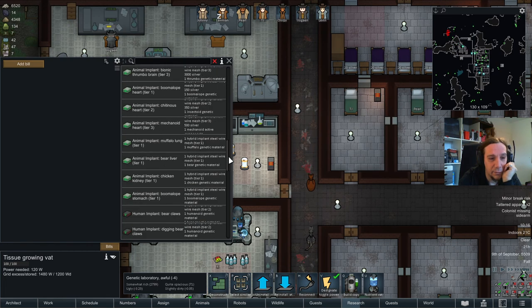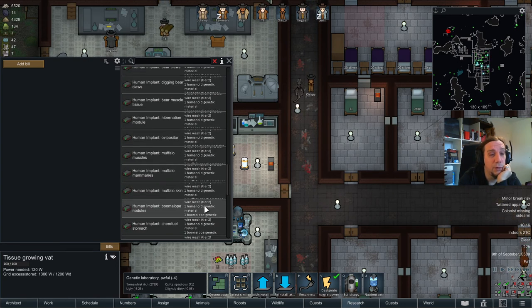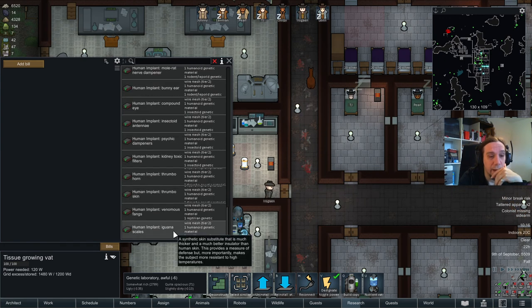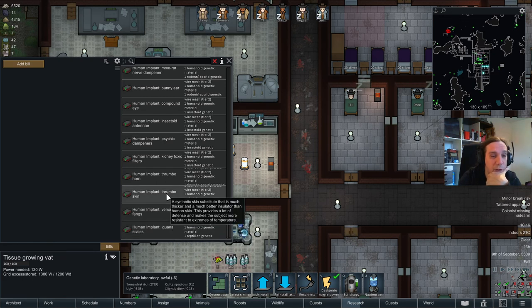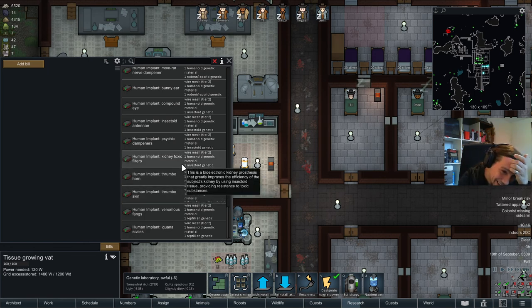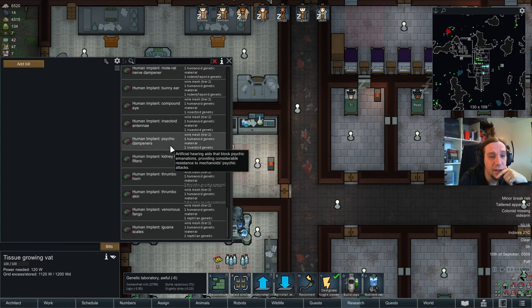Tissue Growing Vat. Mechanoid Heart - that's really powerful stuff. Iguana Scales. High Temperature. Venomous Fangs. Thramboskin - wow, that's impressive. Thrambo Horn. Kidney Toxic Filters - wow, that's really good stuff. Psychic Dampeners.